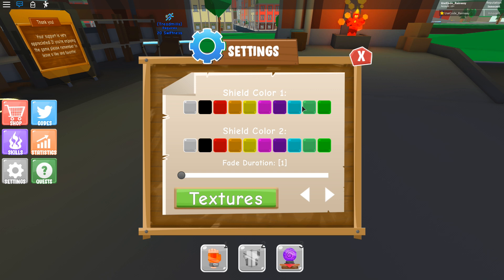Let's go with a nice cyan blue right here — that would look nice. And number two, we're gonna go with a solid black. Fade duration, okay, let's check how this is. Let's try it on the highest setting. We're gonna mess around with this for a bit. And textures — alright.